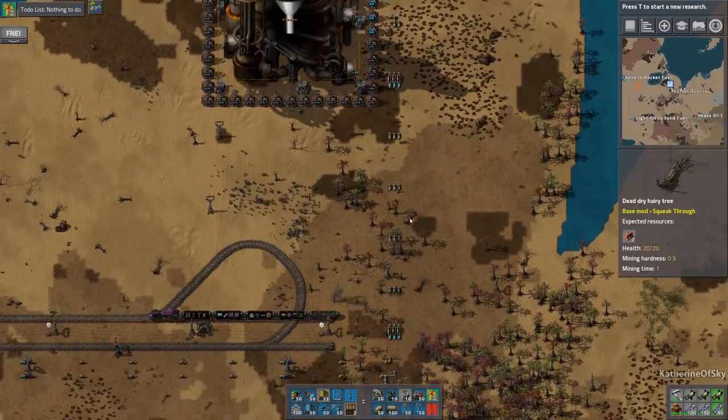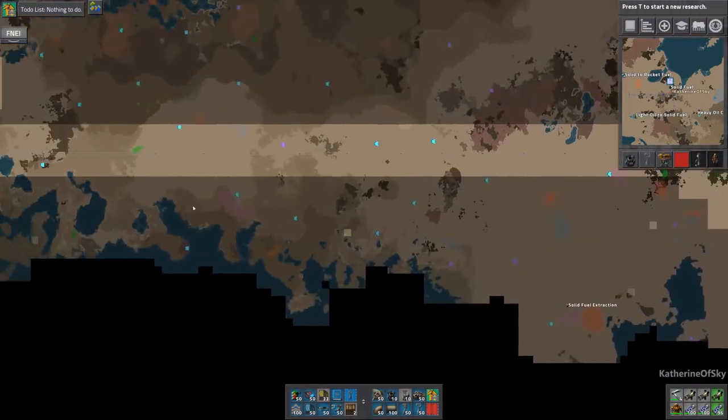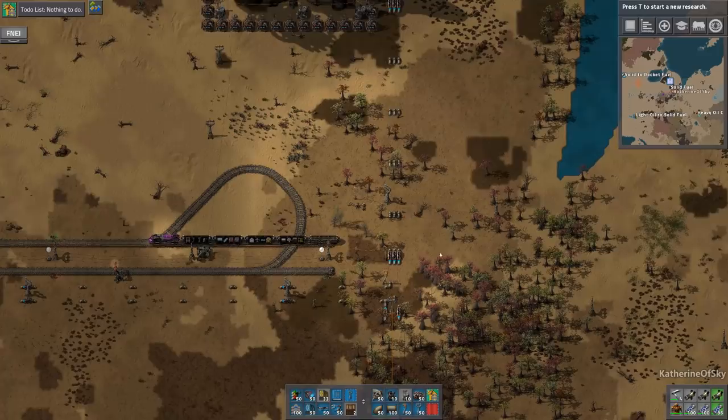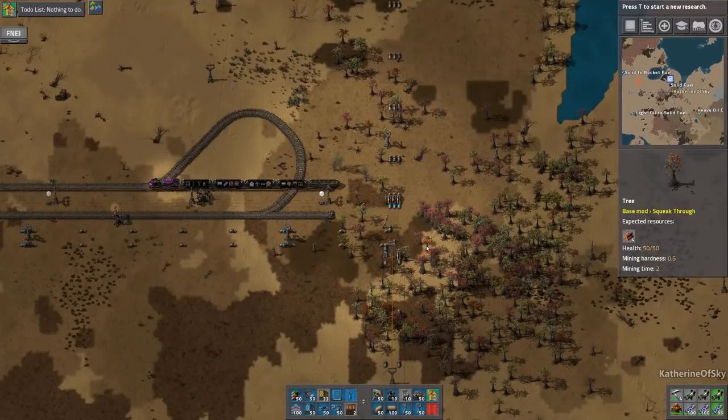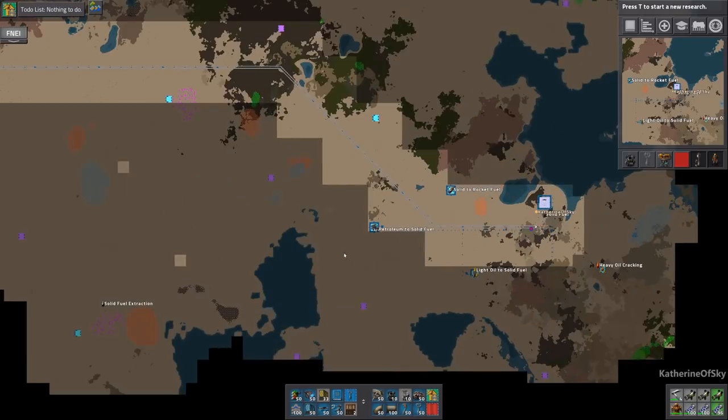I'm over here and we're miles and miles away — I really don't want to go all the way. It's up there, and that's a long way, so we're going to ignore it. It'll be fine, no worries at all. Where are we getting this oil from? Okay — solid fuel extraction. We decided to take this oil field down here.